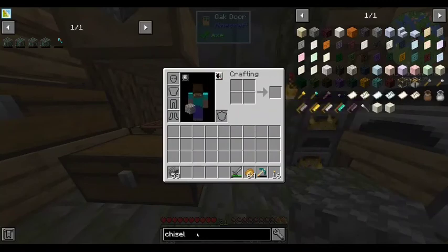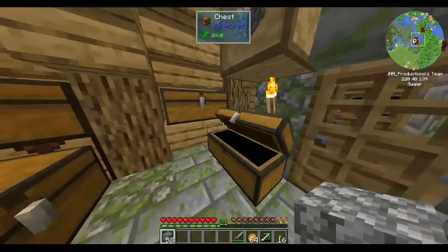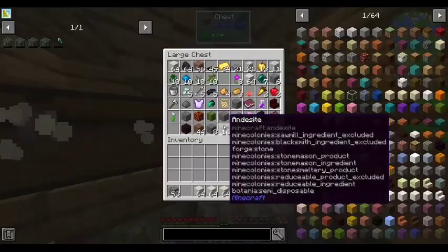There's no regular chisel? Okay, let's find a good block to build out of. I don't want to build out of marble because that's expensive. Yeah, let's build a house out of sediment stone.